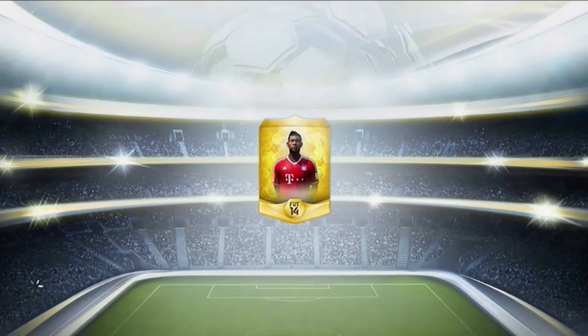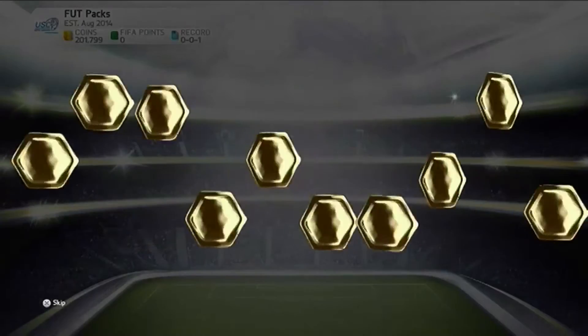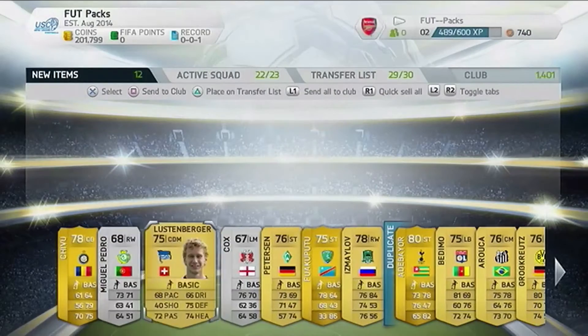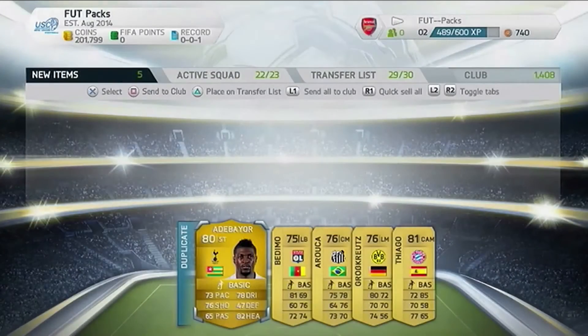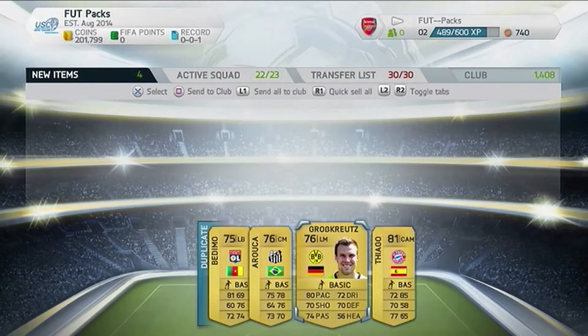Let's see who we can get in this pack — got Alaba on the front. Come on, let's see who we can get. I managed to get Adibai. Packs are not good so far but hopefully we can get someone good, hopefully better than that.